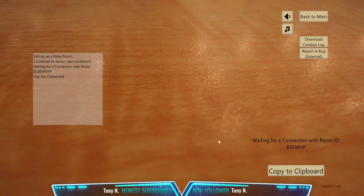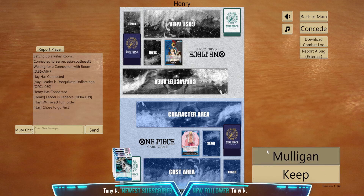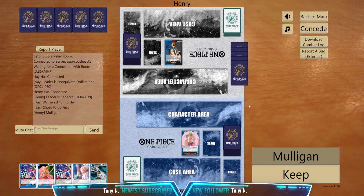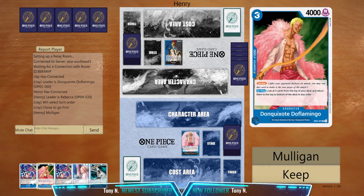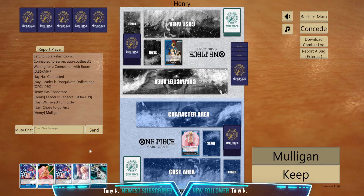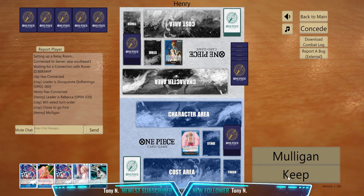I'm actually practicing Doflamingo again. If you're following me on Twitter, you know I've been using Ace for the past few days. But Ace versus Katakuri — or any Yellow with Big Mom — is really impossible to win. Given that a lot of Asian players are using Katakuri or other Big Mom decks rising in popularity, I really changed my deck. As Doflamingo, you always want to go first because of the curve. This is a good opening hand, though there's no Warlords of the Sea. The only thing we want is bounce spells or bounce events, but we have three fixers, so let's keep this one.